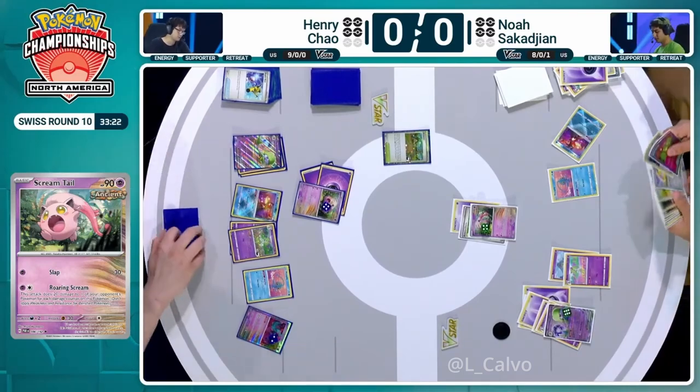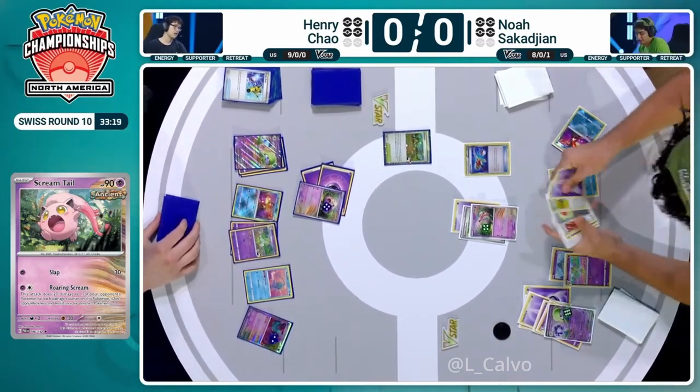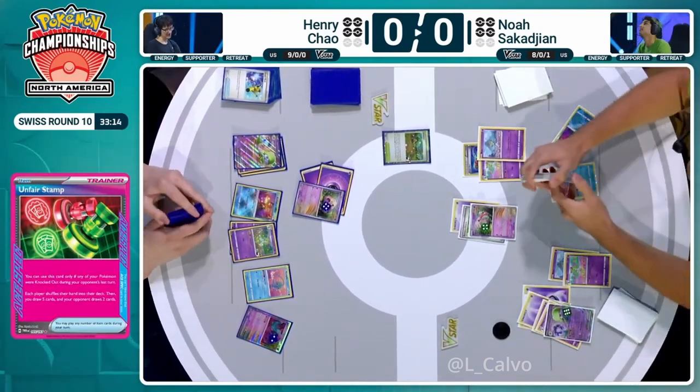Back over to Noah promoting their own Screamtail — could just be to unlock the Psychic Energy that's attached to it, or to try a different attacking option. Noah's still holding on to that Boss's Orders from a couple of turns ago. Once again it might be best to continue taking out Curlier — we keep mentioning that, and it really is such an important thing. The Screamtail is such an efficient attacker for taking out the Curlier: two energy off Gardevoir EX and you're right there in range, using very few resources to get that KO. We can see the card is Unfair Stamp, and Super Rod also seems really valuable — keep churning these Ralts and Curlier as they get continually targeted by both players.